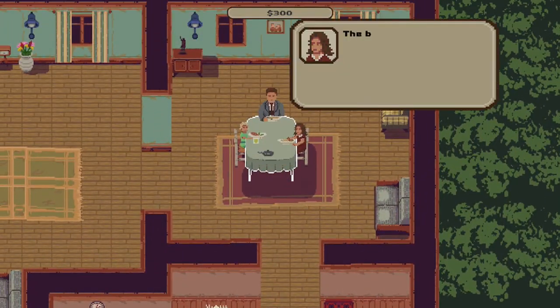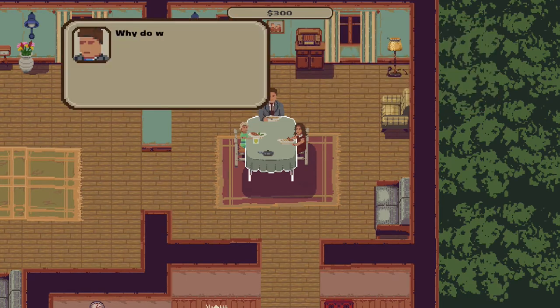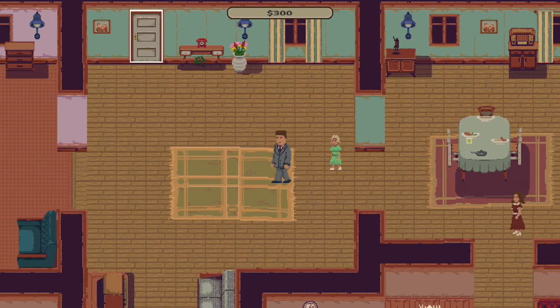I've linked down in the description an operations calculator that you can use. On every math problem, you can actually pause the game to use your calculator, get the answer, and then hop back into the game to get the correct answer. But here on our first two playthroughs, we want to fail everything that we do.